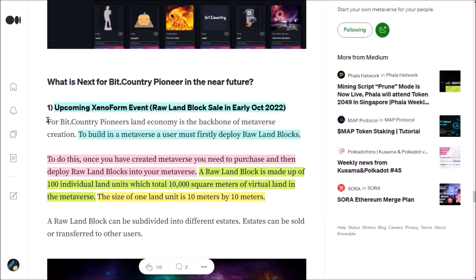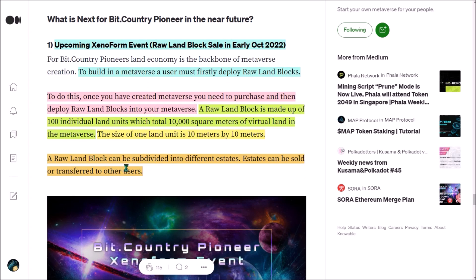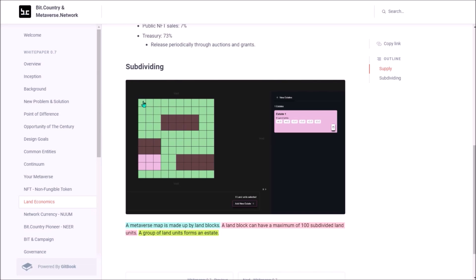To build in your metaverse, you will first need to deploy a land block. In early October, during the Xenopharm event, you will need to purchase a raw land block in a public auction land sale, and then deploy a land block into your metaverse to be able to build there. One raw land block is made of 100 individual land units. The size of one land unit is 10 meters by 10 meters, so the size of one land block is 10,000 square meters of virtual land. It won't be needed to buy the whole land block as it can be subdivided into many estates, and those estates can be sold or transferred to other users. This whole square is one land block, which can be subdivided into 100 small squares — the land units. A group of land units forms an estate, so those 6 pink land units is one estate owned by one wallet.